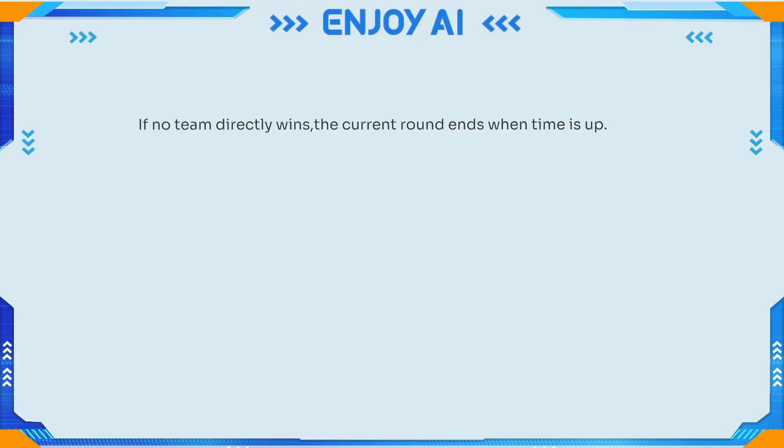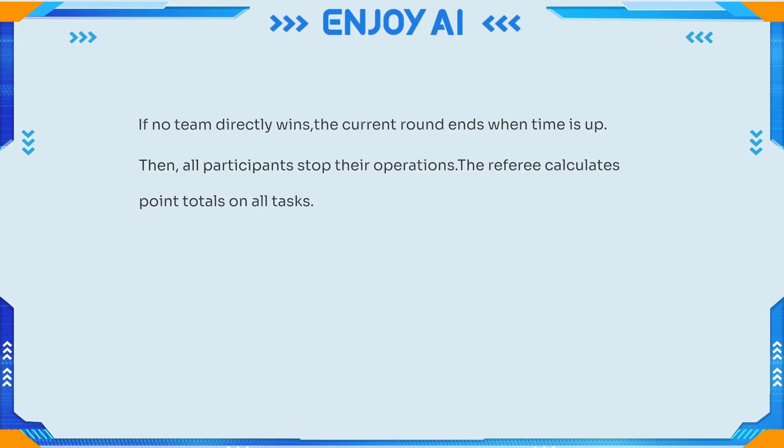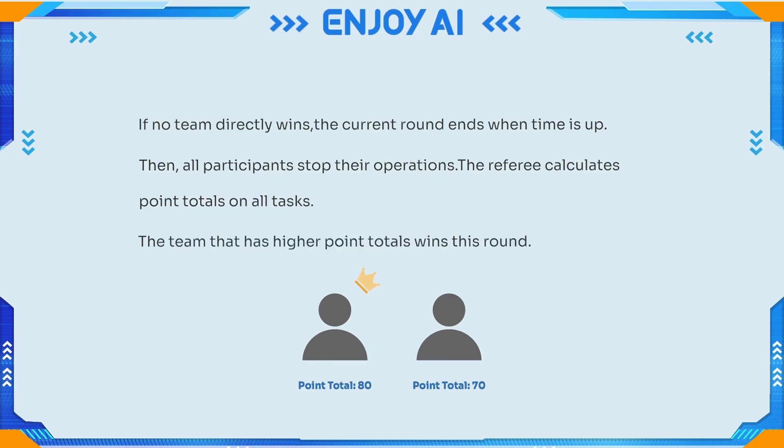If no team directly wins, the current round ends when time is up. All participants then stop their operations, and the referee calculates point totals across all tasks. The team with the higher point total wins the round.